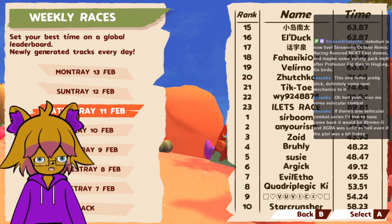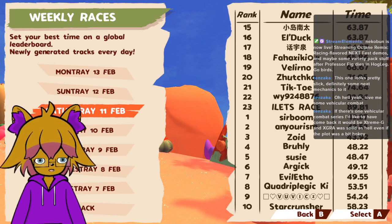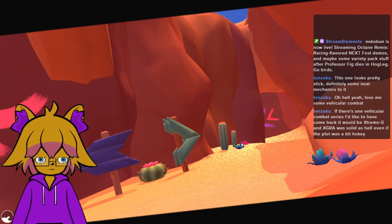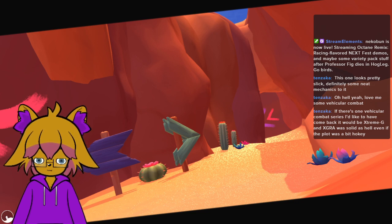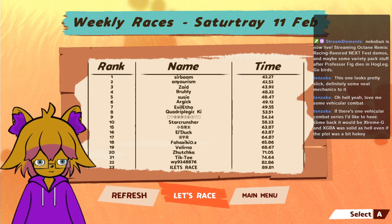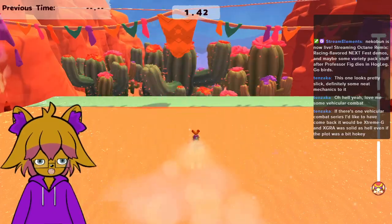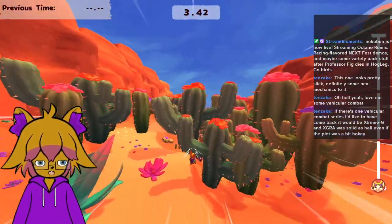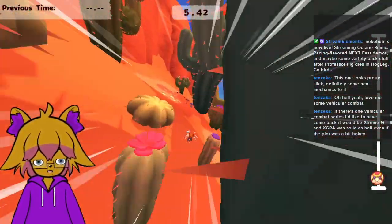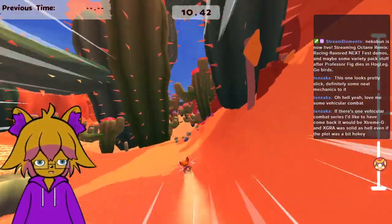Weird that the top times are kind of wrapped around like that in the time trials. I'm guessing these courses are generated by the devs. I have a feeling it might open up to a course creator option down the line - something they could do, like open it up to people.